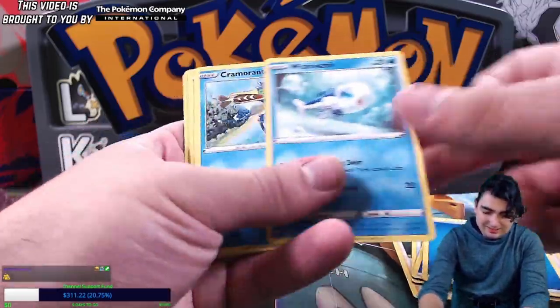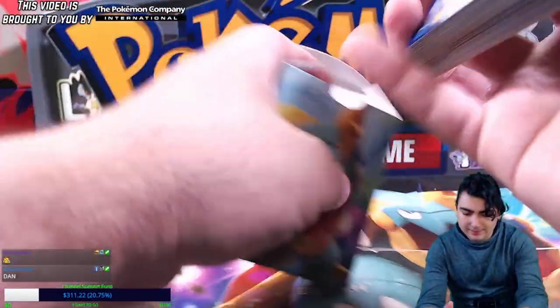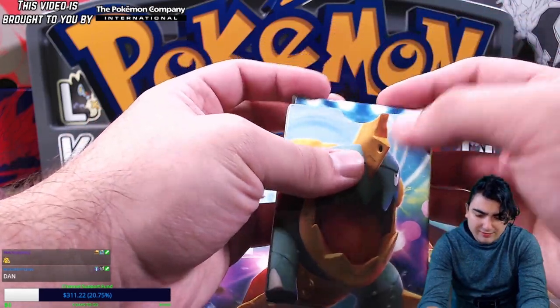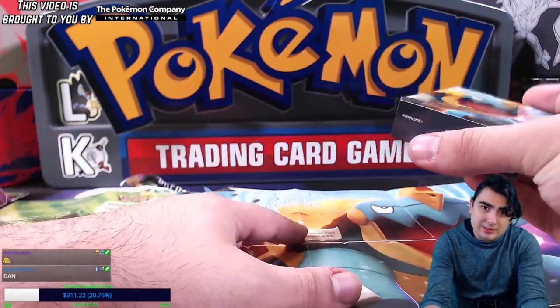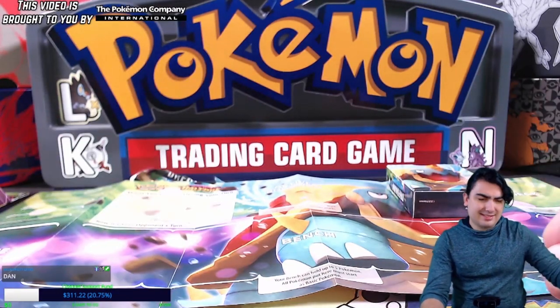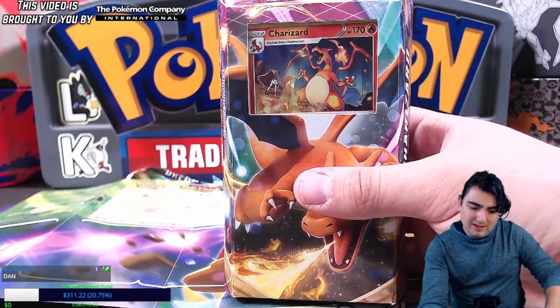That wraps up the Drednaw deck. As I said, I feel like it's a little bit overlooked, because potentially being able to paralyze every single turn — especially if you get other Sword and Shield stuff that can get your supporters back from your discard pile, like Eldegoss V — that's really amazing.